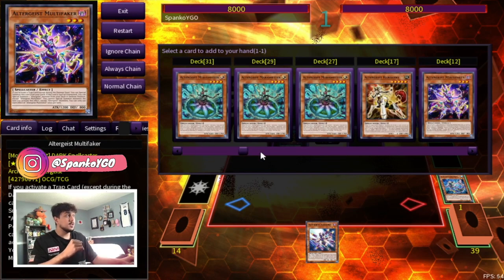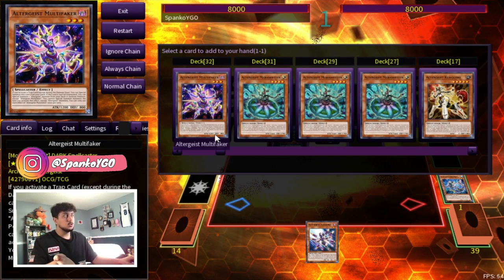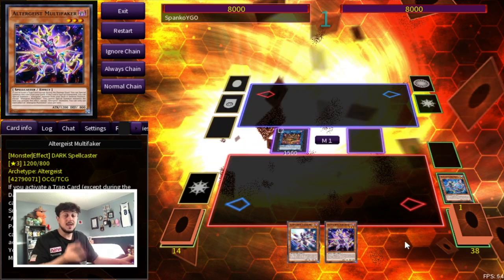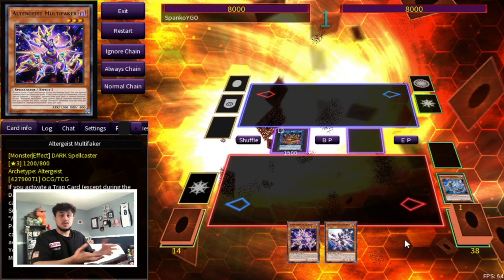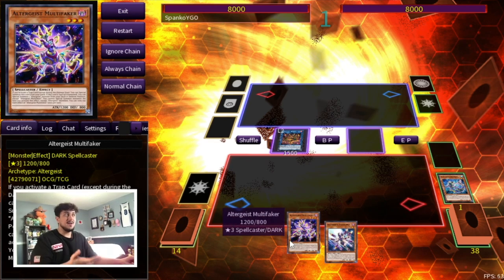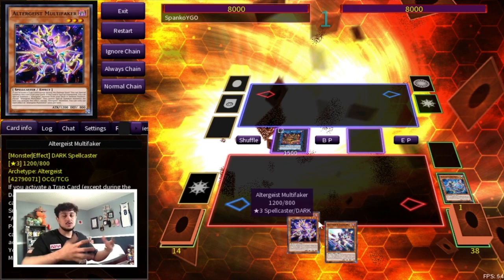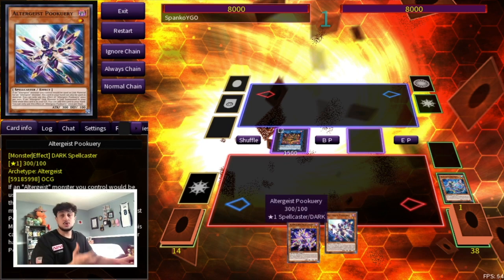Now you can add your Faker — that's what you would probably do. You've already used your normal summon, but again it depends on what you have in your hand. This is a two-card combo, so you have three more cards in your hand. If you already have a Faker in hand, you wouldn't have to search the Faker — you could search a Marionetta for next turn, or you can search a Conqueror to protect you from the battle phase. If you have two traps, you can set your traps and pass your turn.